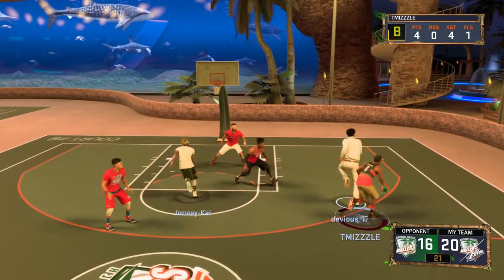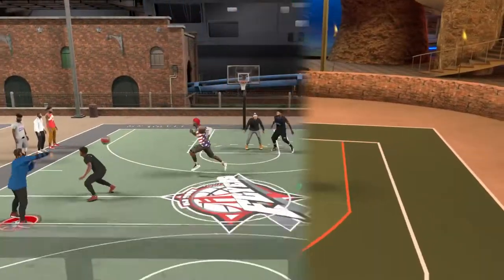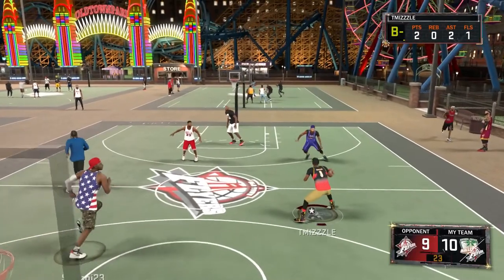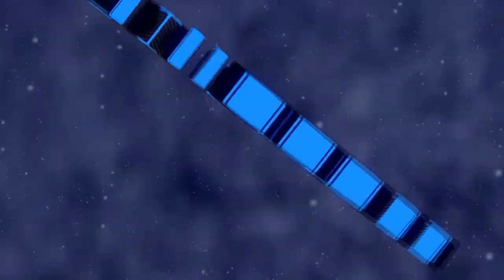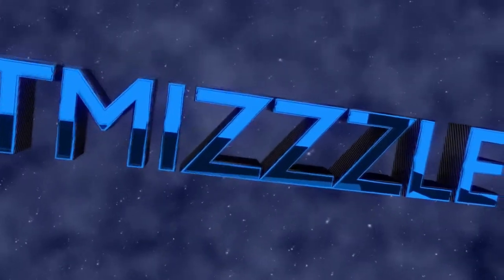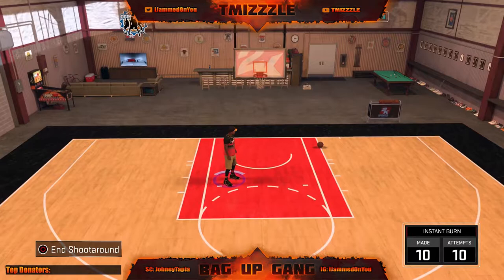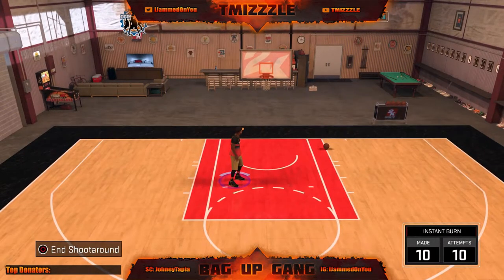Let's get started. Yes, man, it really is me, Mizzo, aka The Instant Burner. Y'all see me with a playmaker cashing out green light delights, with a playmaker, with a three-pointer, on the three-pointer.